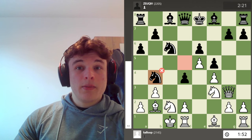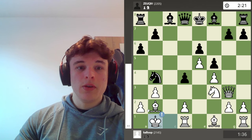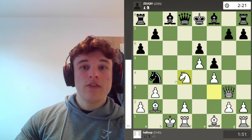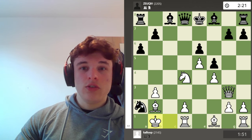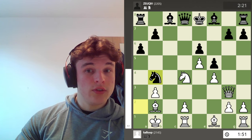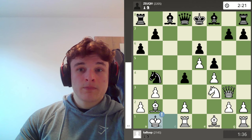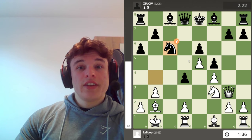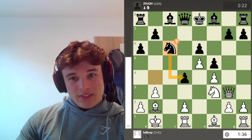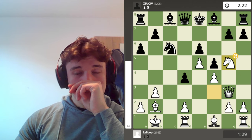My opponent goes Ndb4. I trade, go Kb1 defending a2, and this pawn is hanging. Now obviously if I take here first, then Nxa2 check — the knight drops back and black retains material equality. Whereas after Kb1, this pawn is still hanging. So he goes Nc6 to defend the pawn, but this is a bit passive. I play Ng5, which is a typical idea in this opening.